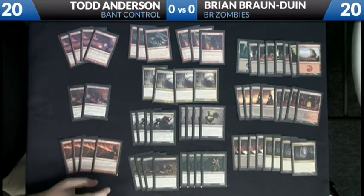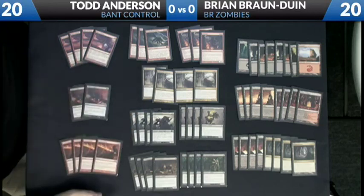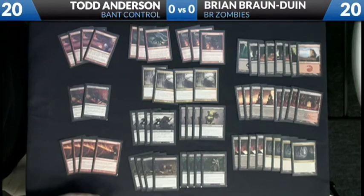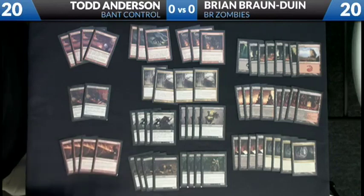But beyond that, instead of playing other zombies like Highborn Ghouls or things like that, the deck has moved towards playing more mid-range-y creatures. Even though they're not zombies, they fit the theme of the deck a little bit better, because right now you want to make sure your deck is capable of beating Thragtusk. Knight of Infamy lets a Gravecrawler attack with 3 power, which trades with a Thragtusk.